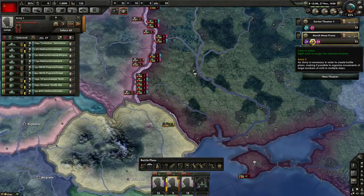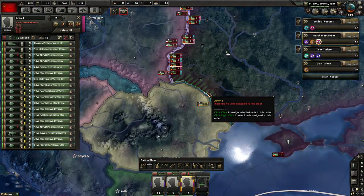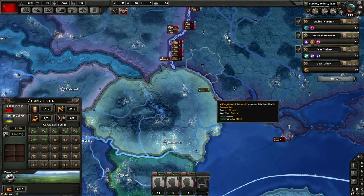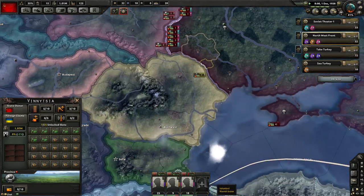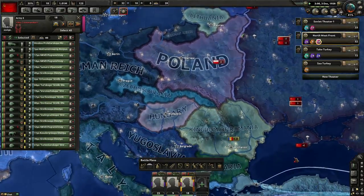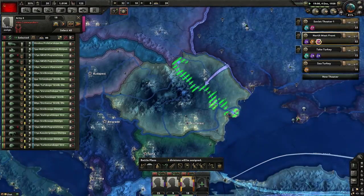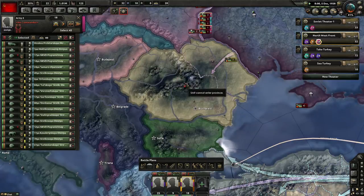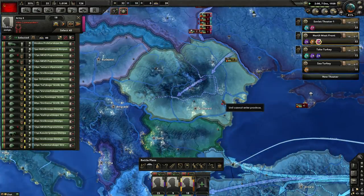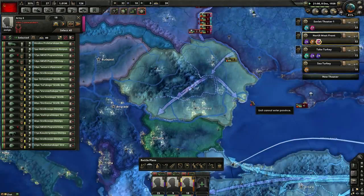You've got 82 divisions on the front line of Turkey and amazingly you don't have any attrition anymore — I guess that's what you get when you raise your infrastructure like mad. I don't even want to go into Romania — I just want to hold that border. Romania has 20 to 40 divisions total, Turkey has 20 to 40 as well. Carve it up, lock it in Turkey!